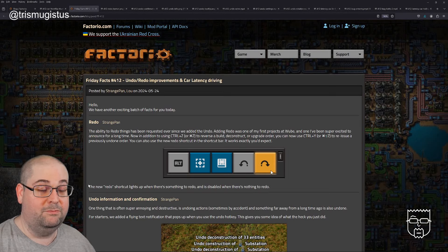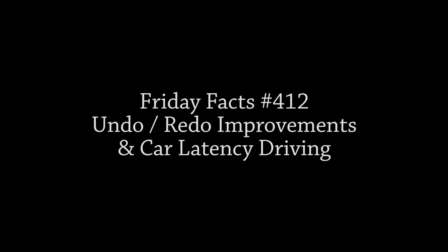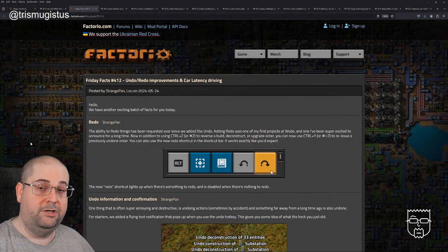Hello and welcome. My name is Trismegistus and today we're going to be reading through and speculating about the latest Factorio Friday Facts. Friday Facts 412: Undo, redo improvements and car latency driving. Posted by StrangePan and Lou.